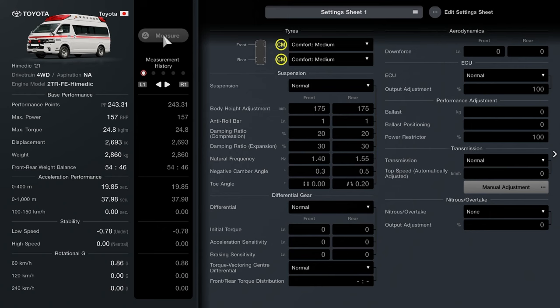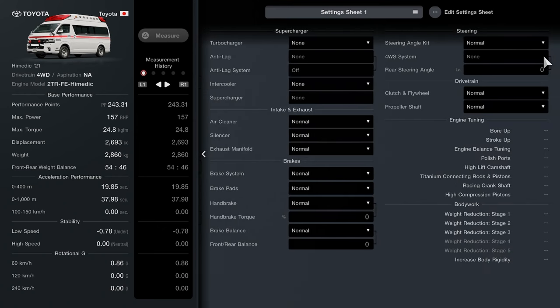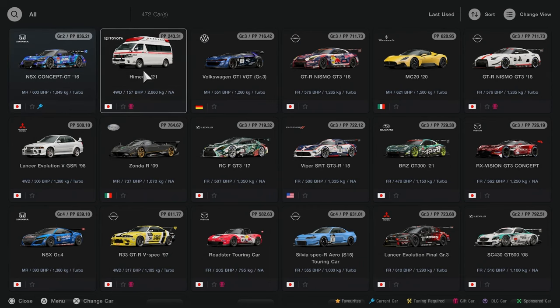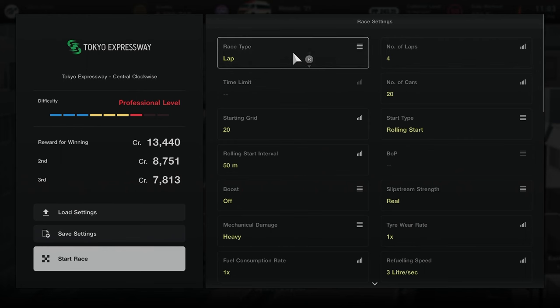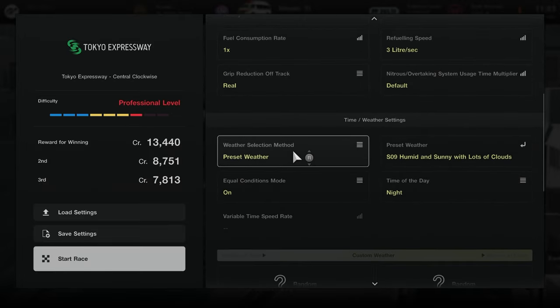These challenges use the custom single player races so they're very easy to set up. Rule number one: your car must be stock — no upgrades whatsoever, visual or performance, and it must be on comfort medium tires that it comes with. Select your Toyota Ambulance in the garage, then go into the world circuits and select custom race. Number of cars and starting position is set to 20 — this is going to be our traffic. Rolling start with a 50 meter interval. Boost is off, slip stream strength is on real, and mechanical damage is set to heavy. Tire wear and fuel consumption is on 1x and grip reduction off track is set to real. The weather and time of day is track dependent and different for each challenge, but you do need to turn on the equal conditions mode.